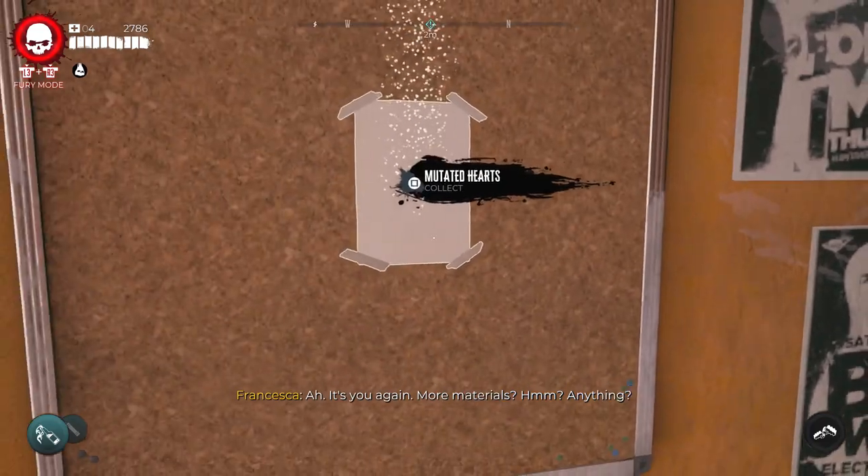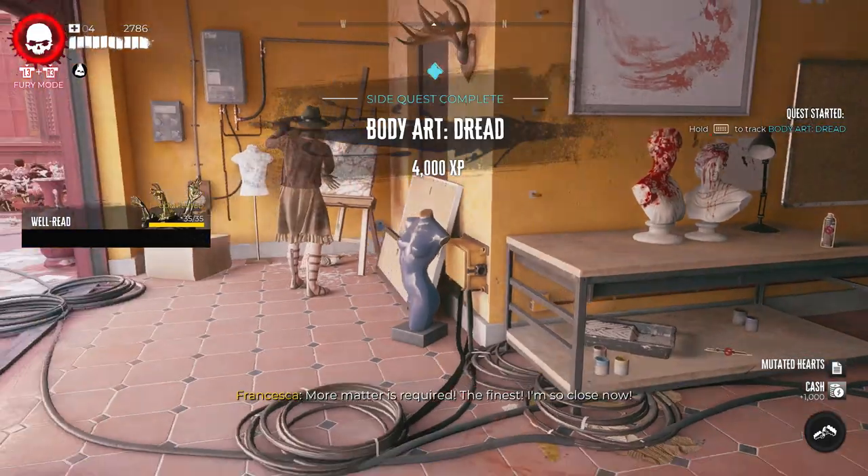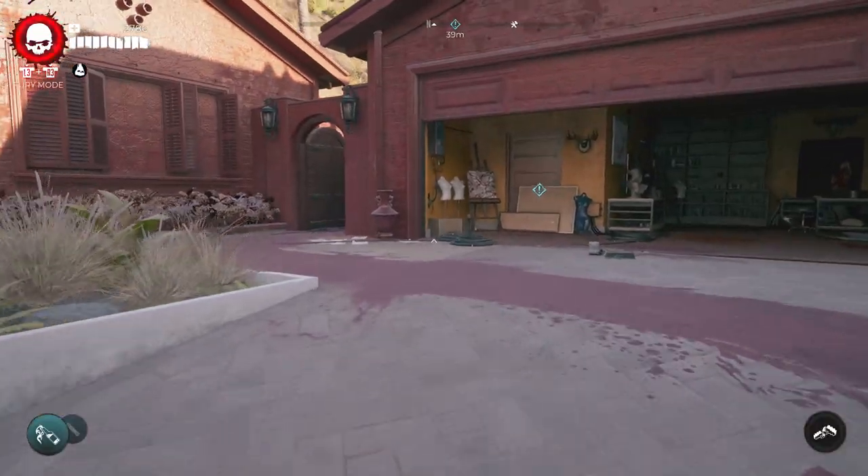Fast travel away, come back — this time you need a mutated heart. I think all of these are from the special kind of zombies, like you might have to go find a screamer and a butcher and those kind of special zombies.